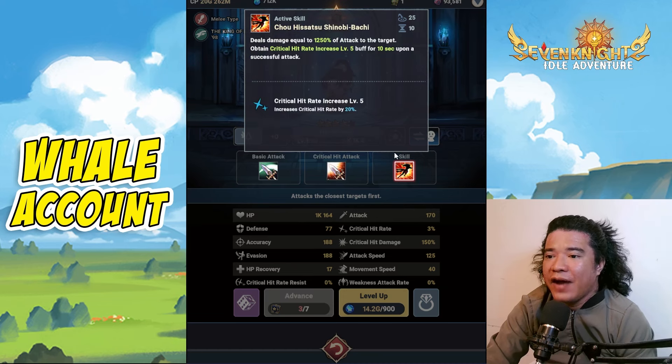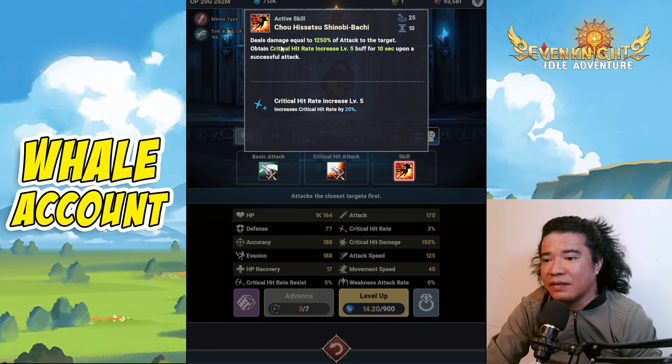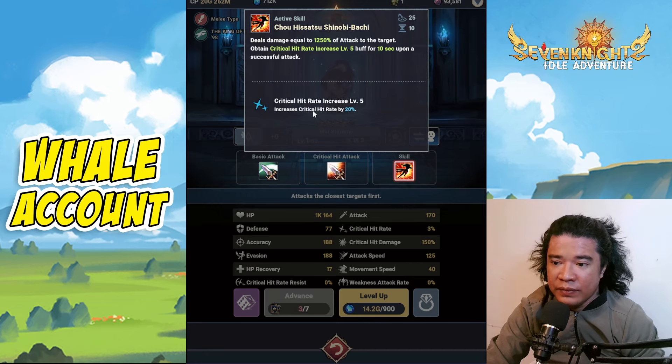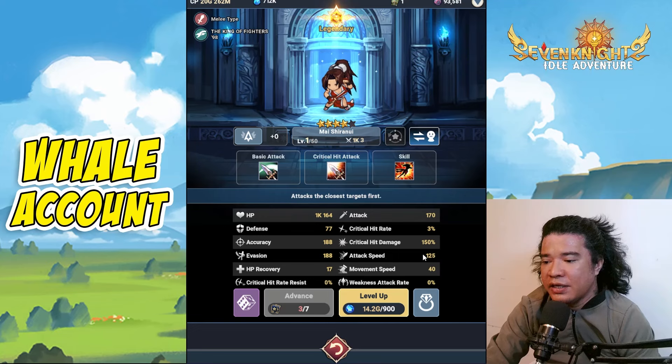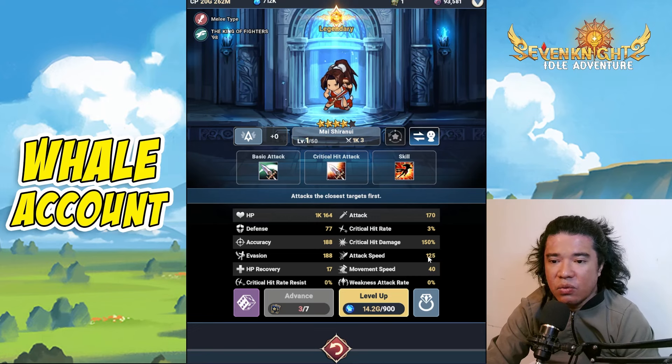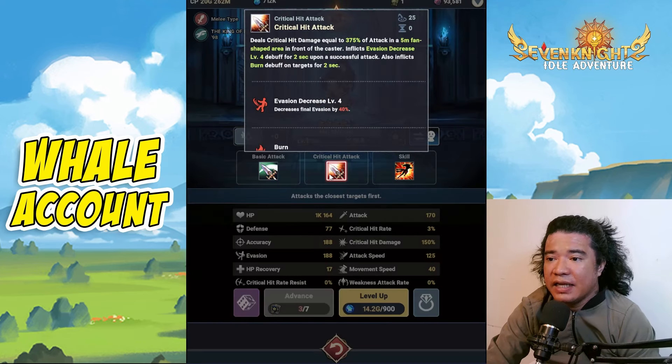The active skill deals damage equal to 1250% of attack and grants Critical Hit Rate Increase level 5 buff for 10 seconds upon successful attack. This is an independent type hero, so it increases critical hit rate by 20%. However, checking the attack speed — it's only 125, and the average attack speed is around 130 to 137. That is the problem with this hero, although the crit hit attack is decent.